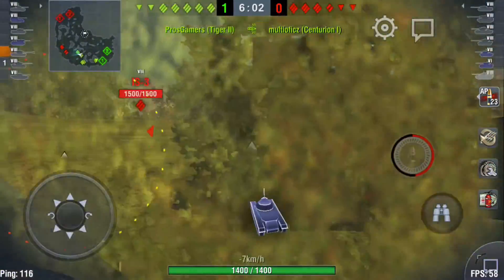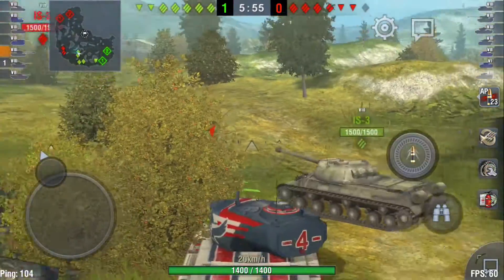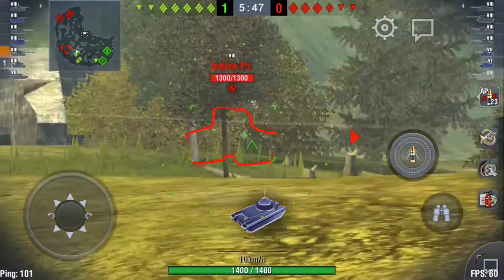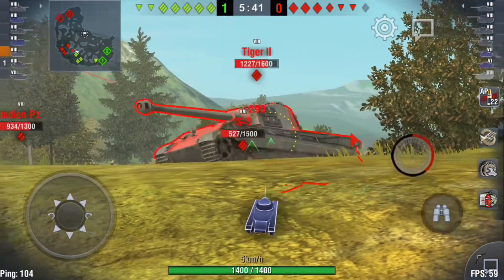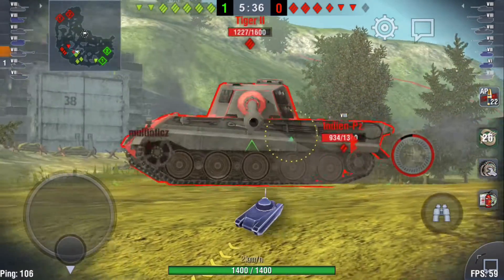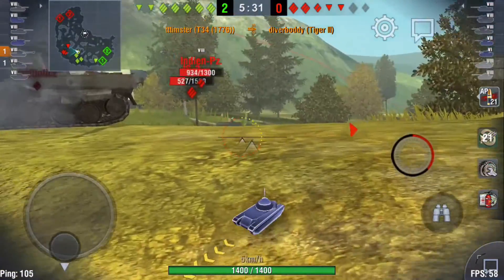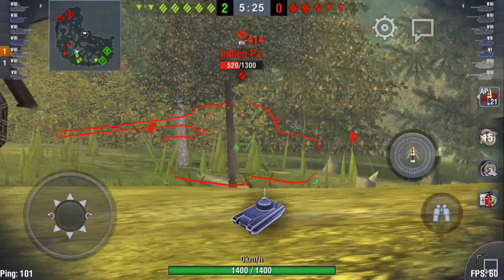I show up and get a lucky shot at the Centurion before it gets obliterated. I'm moving to a patch of grass where the terrain is slightly elevated in front, so the only thing they can shoot at is my turret. I am bouncing shots, which is a good thing. I've just hit this Indian Panzer, and then the Tiger comes up — and I know I'm in trouble because that's not a very friendly looking gun. I'm going to take this bold attack — I ammo racked a guy before he could even shoot me.